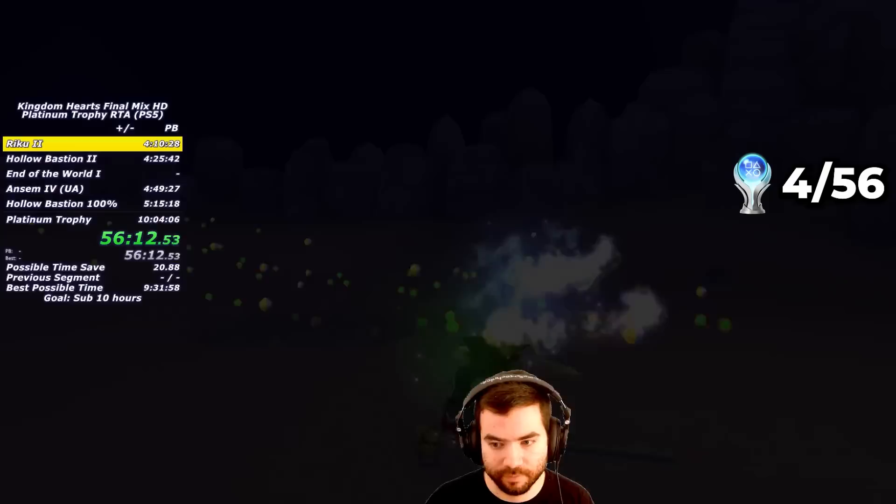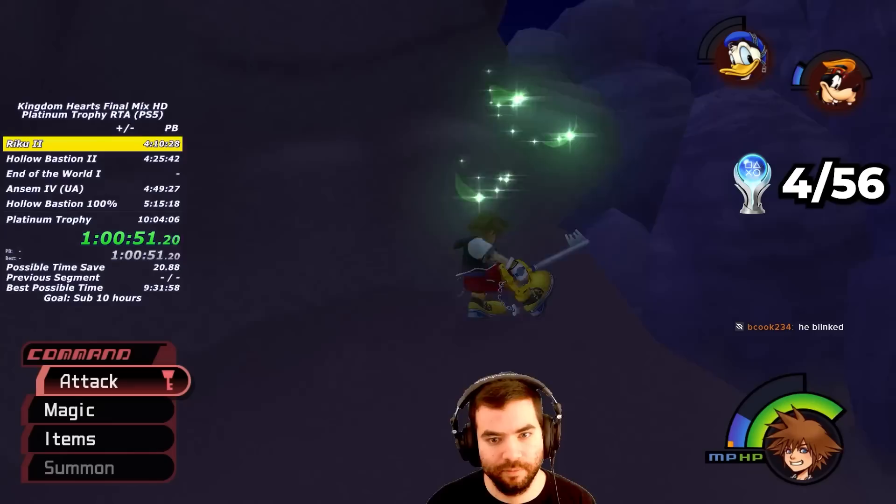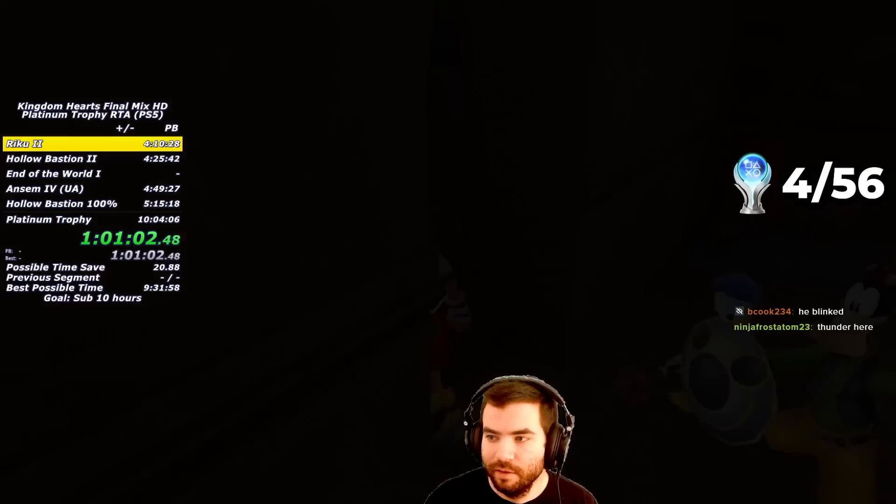Now in Agrabah, I save Aladdin by clearing some Bandit Heartless with Simba. While unlocking the Keyhole to the Pot Centipede fight, I drop straight down onto a Blue Trinity and barely manage to activate it while Heartless are spawning. I defeat Pot Centipede without any problems, but on the Tigerhead fight I get extremely unlucky — killed by some random lasers and a fireball from the fat Bandit Heartless — losing over a minute. This is definitely going to make it harder to get sub-10 hours, but I continue with hope in my heart.